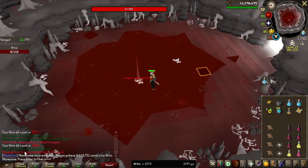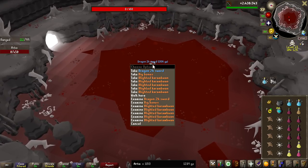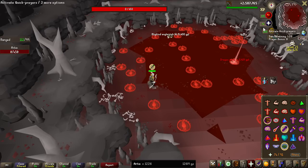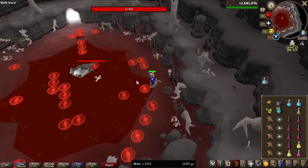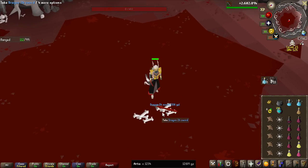Third Dragon Pickaxe of the grind. And a third Dragon 2-hander — they do have the same drop rate as the D-pick, so I guess that makes sense. Now we have more Dragon Pickaxes than Dragon 2-handers — that's a good sign. The Dragon 2-handers have caught up though — four and four again.